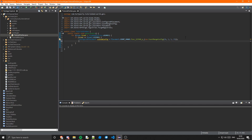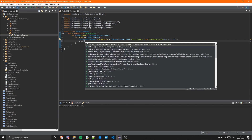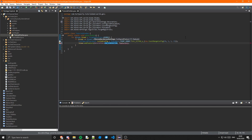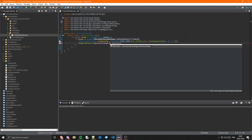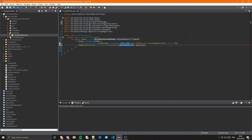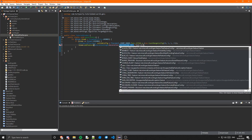To add a feature you just do biome.addFeature. The decoration stage is going to be GenerationStage.Decoration.UNDERGROUND_ORES.